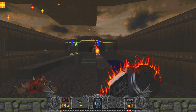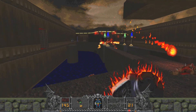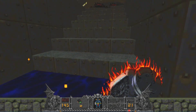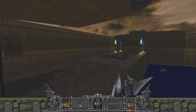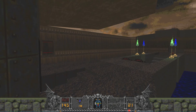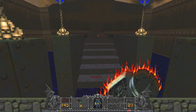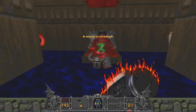Let's give the hammer a try. I can confirm blue and green mana are in here. It's definitely just like Hexen, though with some obvious enhancements.